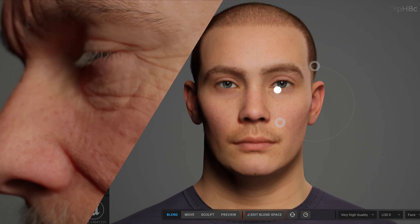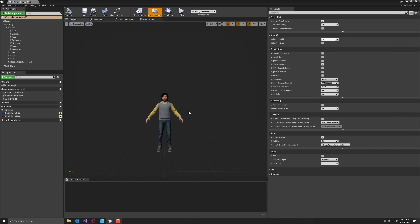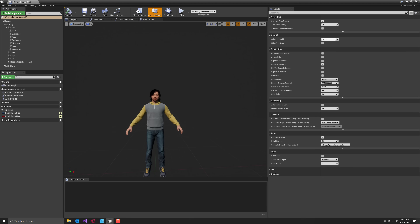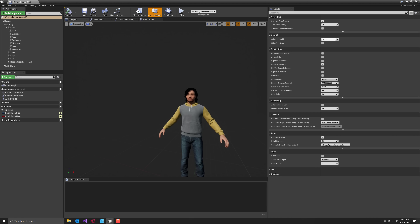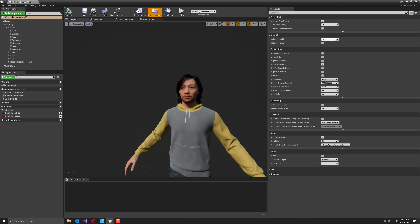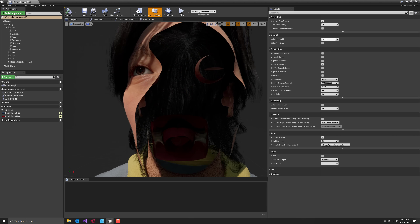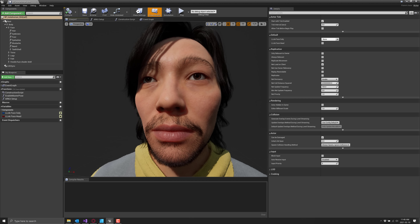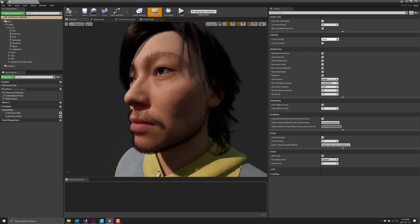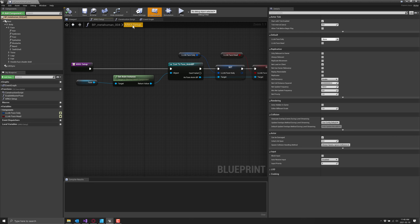And in fact, I wouldn't actually believe it if they didn't release this as well. They released two such humans — two human models that were actually created using the MetaHuman process. Let's go take a look at the kind of detail we get out of here. You can actually get these exported out in various different resolutions for various different hardware. The level of detail on these humans is staggering.